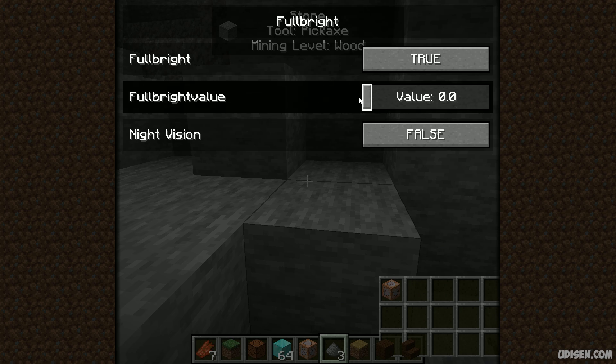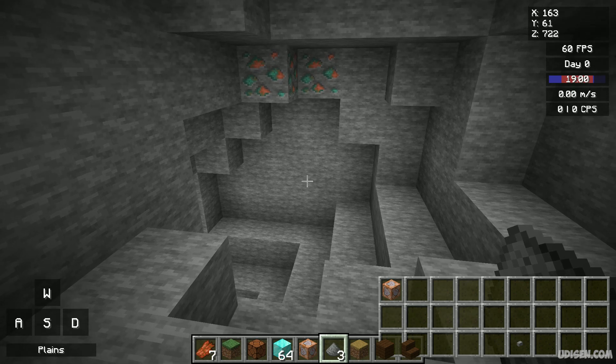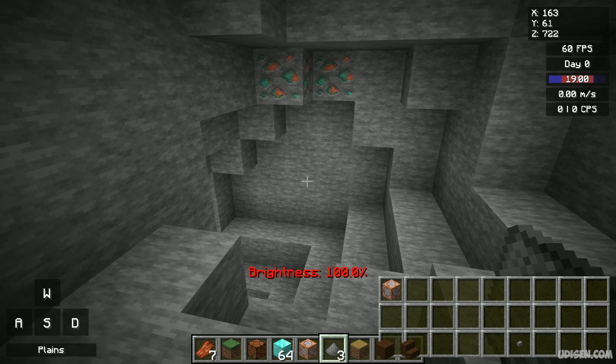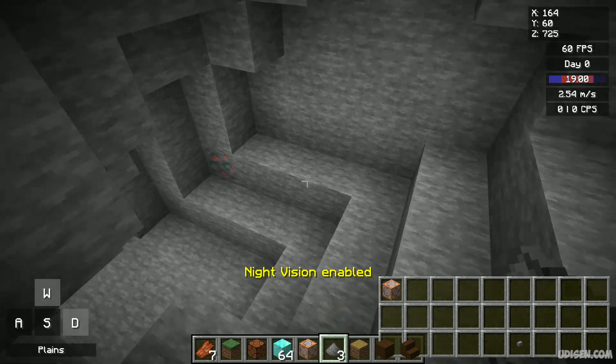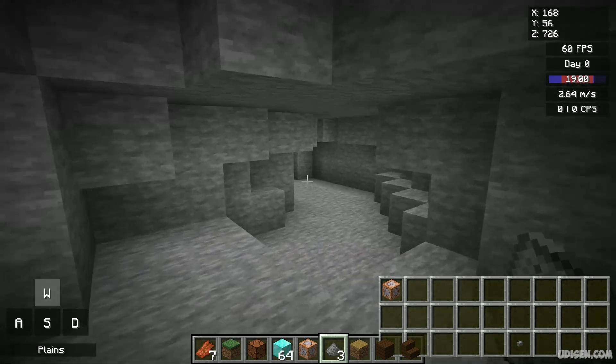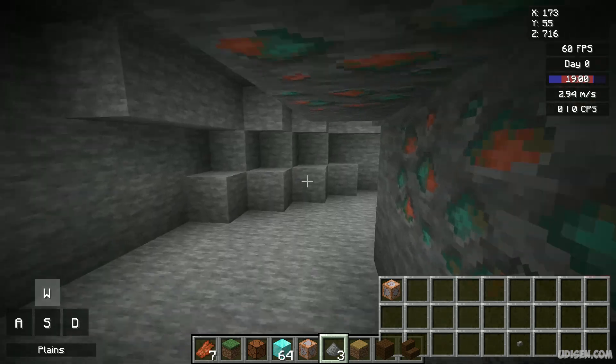Remember, if you press Right Shift and go into fullbright, you can change how maximum it is — maximum fullbright or very weak fullbright — or choose whatever you want. Also, if we activate the night vision potion effect, the night vision is simply enabled.